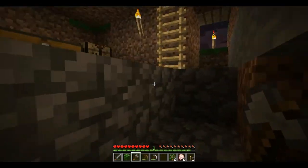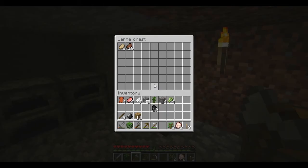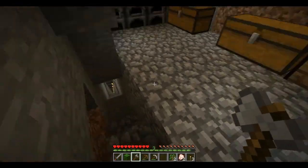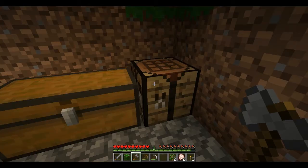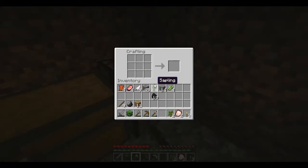Alright. I'm gonna search in the chest for iron. We're slightly on fire though. Oh, we only have two iron. That's not good. Oh, no, I survived, don't worry. I nearly died. I'm gonna make another stone axe. Wait, I already have lots of cobblestone. You might want to make yourself one, too.